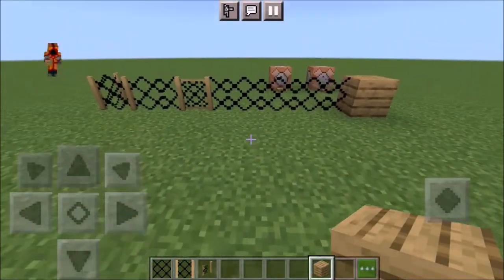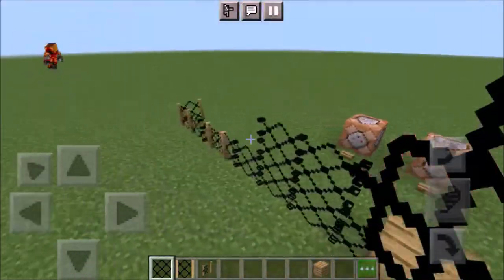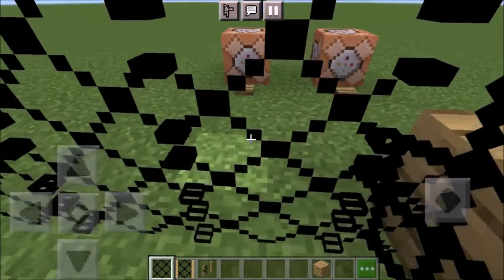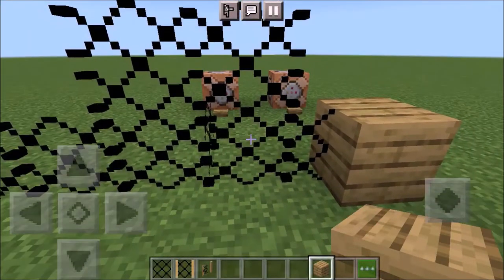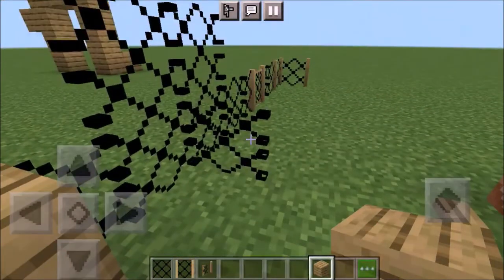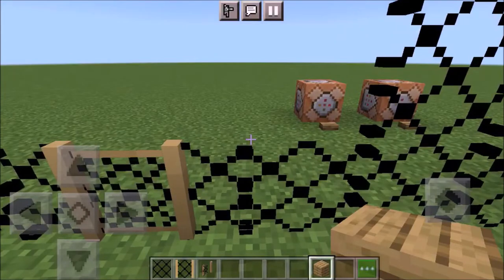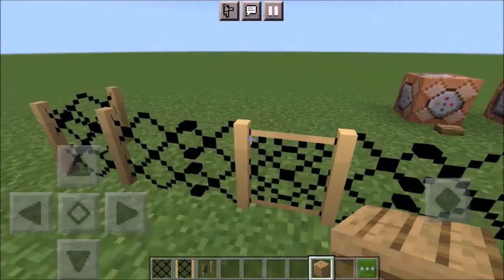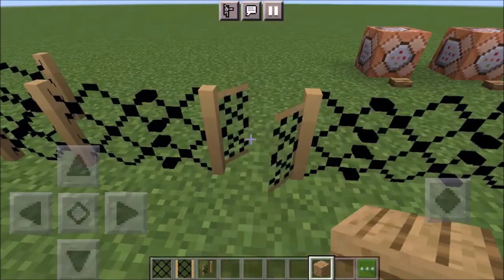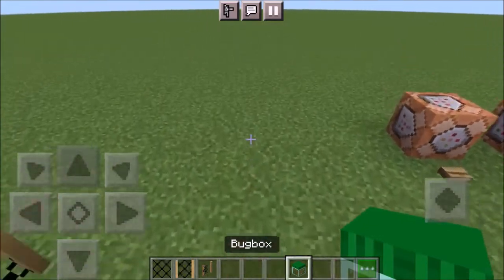The chicken fence can also be linked to some other blocks like planks. What I really like is that when you have this look, you can interact with the things on the other side - you can interact with animals or hit monsters. Another cool thing is that you can jump over it, but the animals cannot, and neither can the monsters. To open the fence gate you just tap on it.